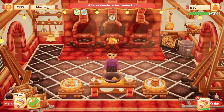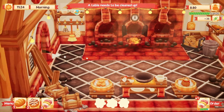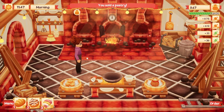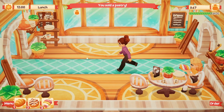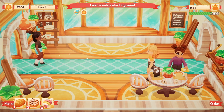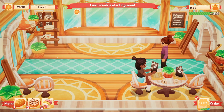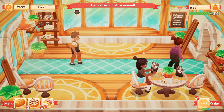That must be the seat number of the customer — the number one last time it kind of lined up to what the person wanted, but I just sprinted right into the wall. Is there anything else I need to be doing? I sold the pastry. Another table needs to be cleaned up. I've got some little icons here — looks like a clean-up symbol. The oven is out of firewood.